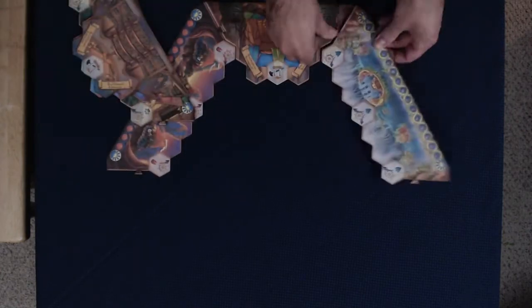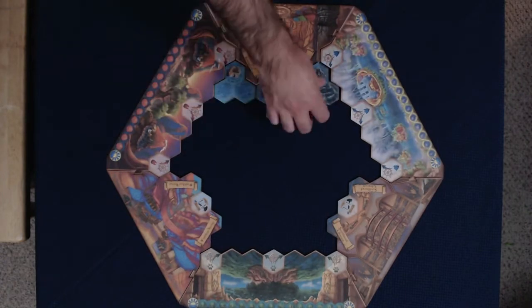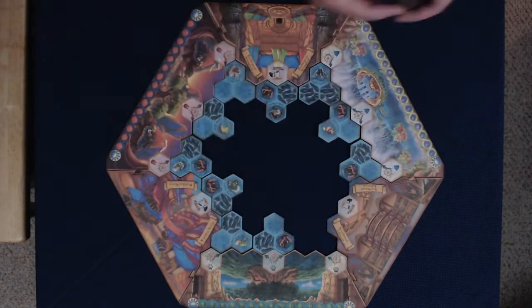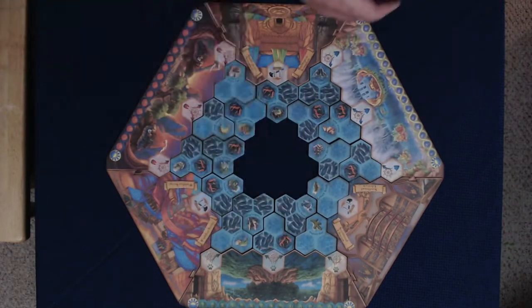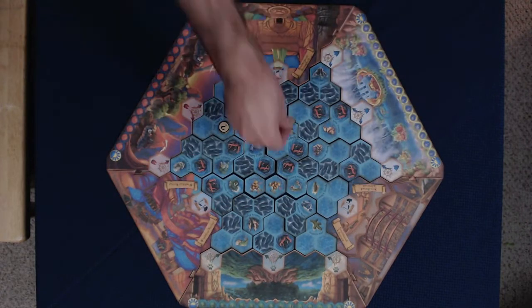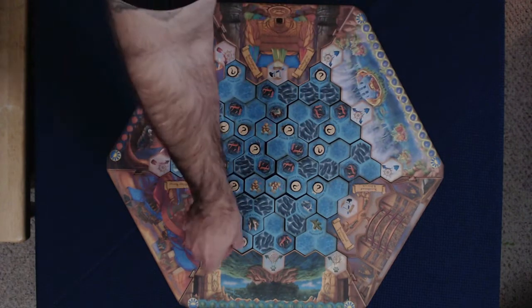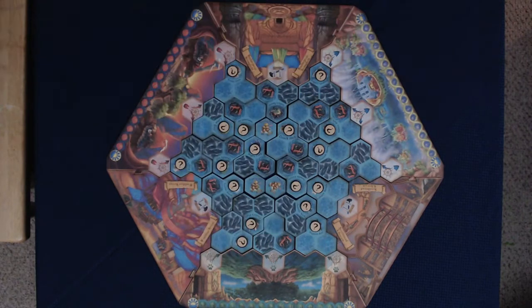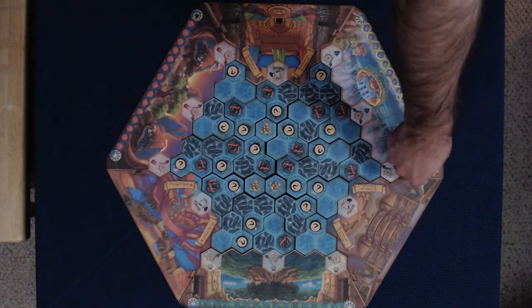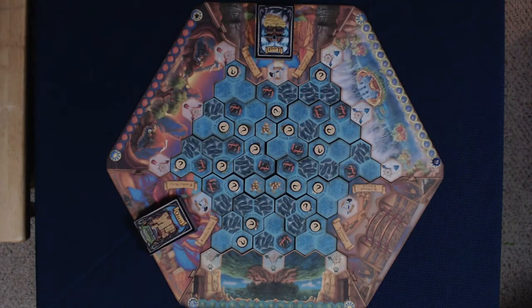To set up a game of Quests and Cannons, you begin by assembling the board. You start by constructing the outer ring, and from there you lay out a series of hexes until the board is full. The game manual contains different layouts depending on the number of players and the type of game you're playing. Once the board is built, you will lay out the island feature tokens randomly, with one placed on each named island space. After all the island feature tokens have been placed, you put a score tracker on each scoring path on the outer ring, then shuffle and place each deck of cards in an associated spot on the outer ring as well.